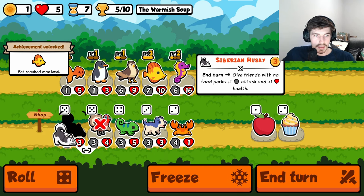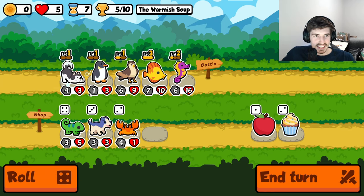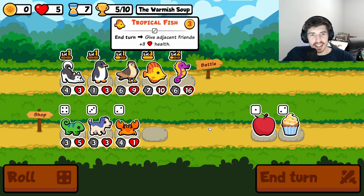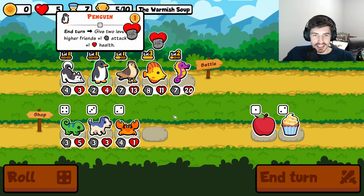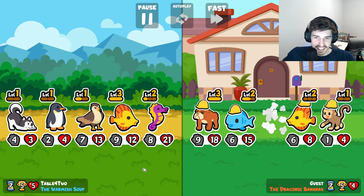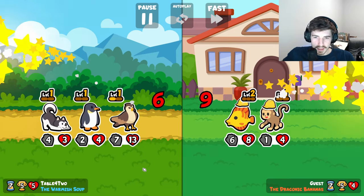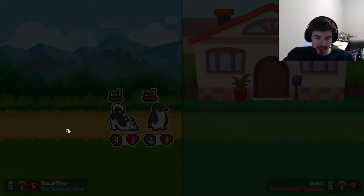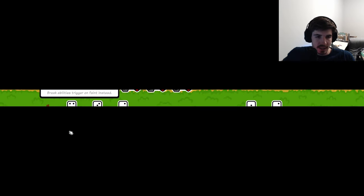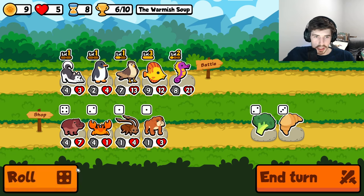And you gotta go husky, right? Somebody was telling me that I'm sleeping on the goldfish in one of my earlier videos. I was like, alright, I'm going to try out the goldfish just for you. And then I sold him one turn later. I will continue sleeping on the goldfish, apparently. I do agree though — the goldfish has its place. You got to get it early. I think that's the key. You get it on a level up turn 3, that's great. Anything more? You're kind of pushing it.